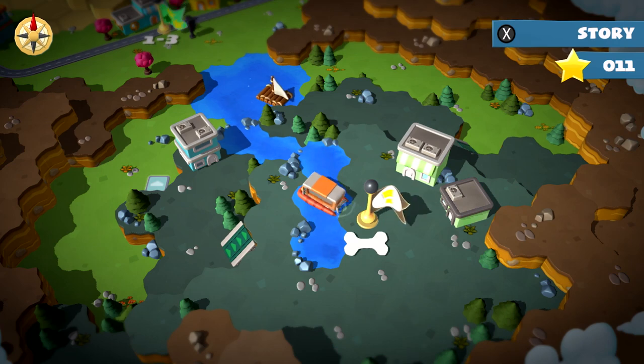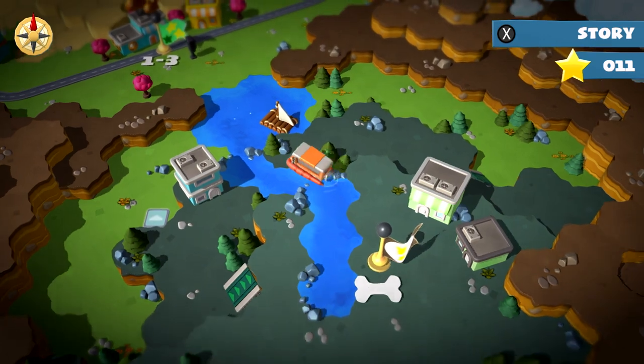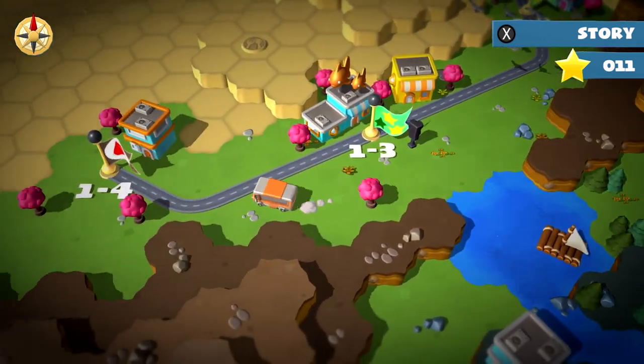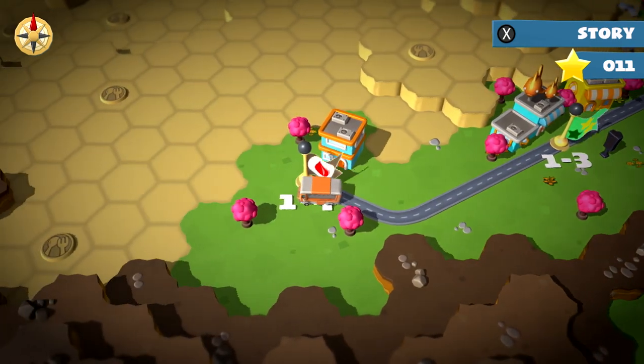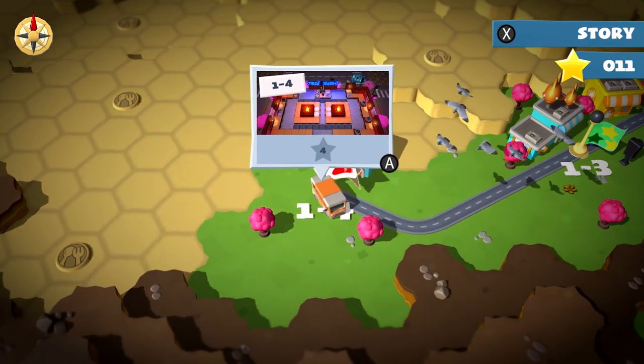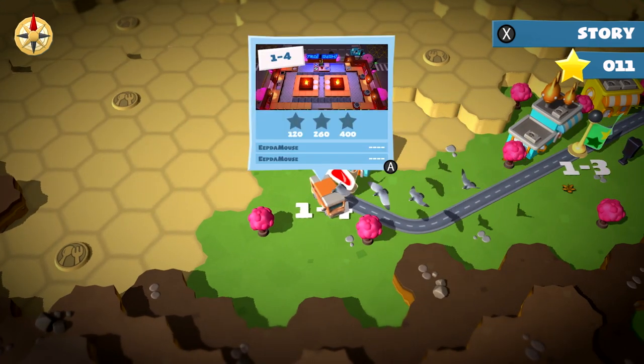Hey everybody! I'm Eep the Mouse, and I'm playing with my pal Mary today! Hey guys! We're playing some Overcooked 2, and we just had a really rough level, so we're gonna get back on track and do level 4! Yeah, we did the surprise level and it didn't go that well, so we're just gonna stick to the levels on the road!